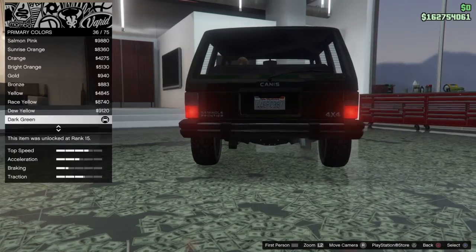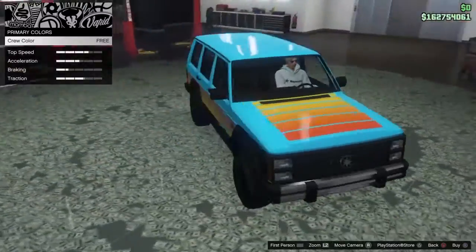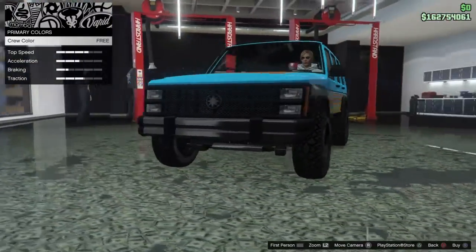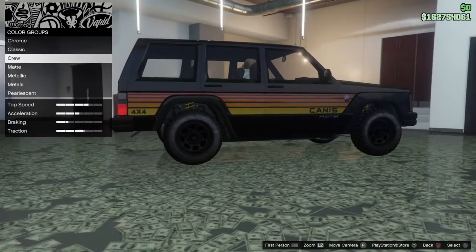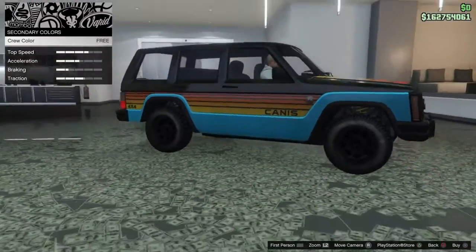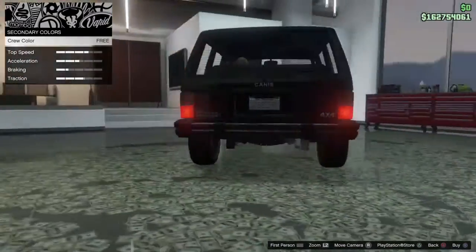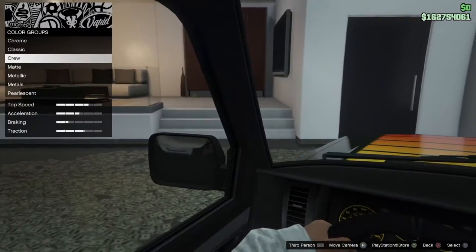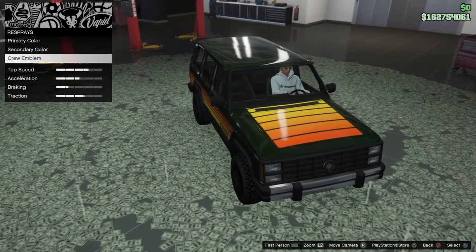Respray - Rockstar have put on a classic dark green, and this will change the top half of the car. Secondary color appears to be a metallic black, which changes the bottom part of the car - or just the lower body section. The Canis emblem goes right down the hood for once, and it's not too large either, so that's nice.